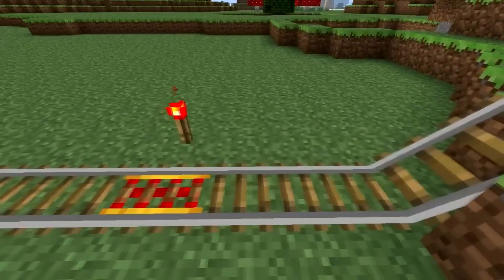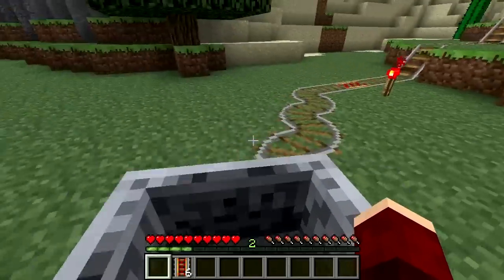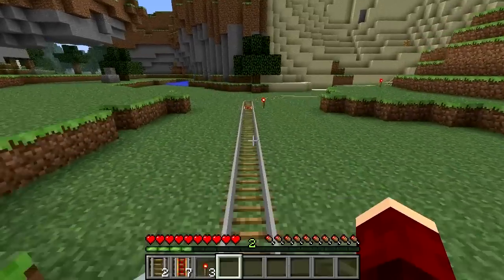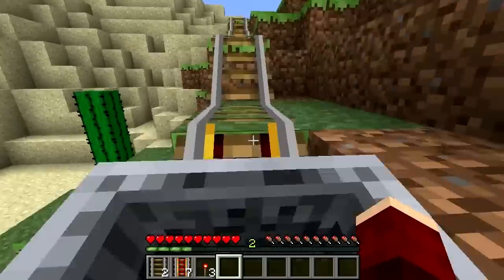The powered rail has two different states: on and off. When it's on, it will increase the speed of any minecart going over it, either to push them up a hill or to send them shooting along the flats. When it's off, it will act as a brake for the minecart in most situations, stopping it even on a downward hill.